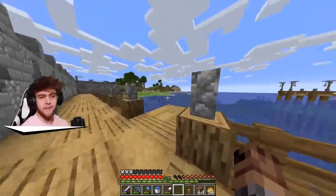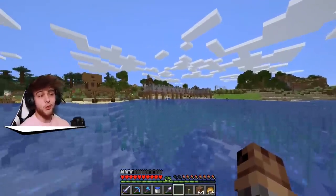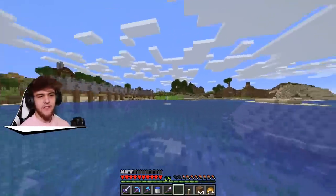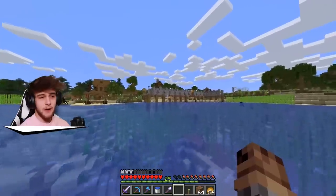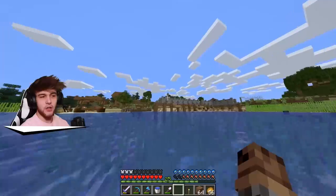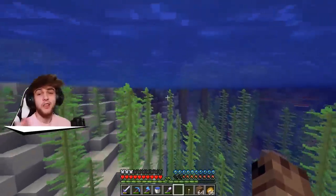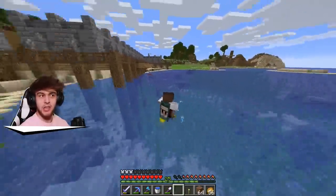You guys can see we have the dock starting to form, and my plan is to have it kind of come around the corner here and then go all the way down until the end of the sand. There'd be little boardwalks coming out of the water, maybe some boats, maybe some little shops. On the corner I want to build like a big seaside shop. Maybe we should even make a submarine - like a yellow submarine. I think that could be kind of funny.